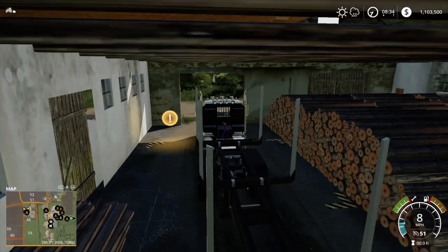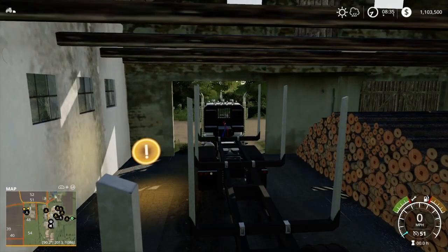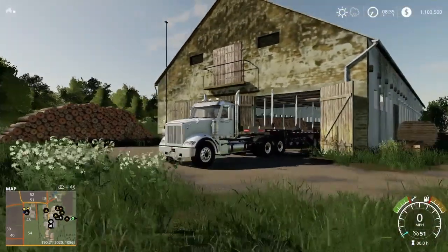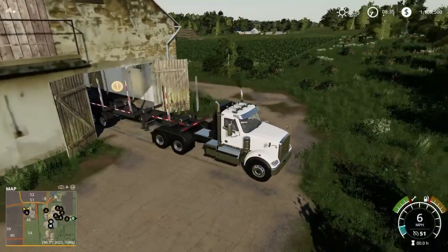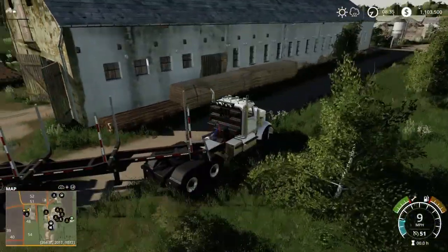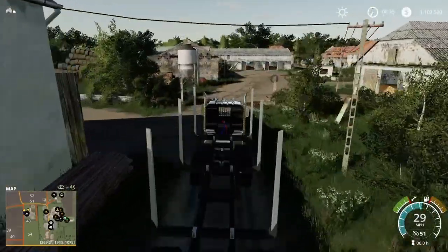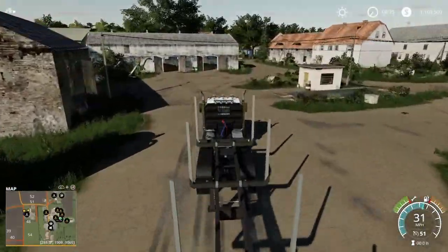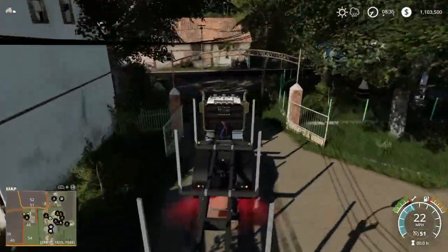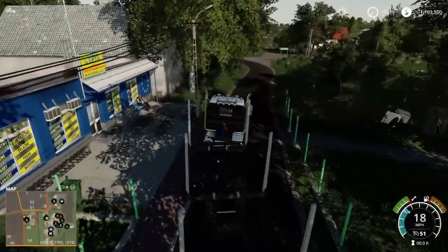The log sale trigger is right here, and you'll have to sell one bunk at a time because you can't fit the whole trailer in there. There's your trigger on the left. I really like this sawmill — it's got an old feel to it, like it's been here a long time. There's more decoration out here: wood planks, boards that have been cut. Let's head to the forestry area. This map tour won't be long — we're just checking out the forestry area. We don't care about field sizes or soybean prices — we are going to log.